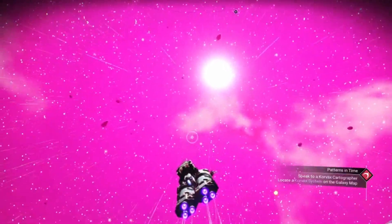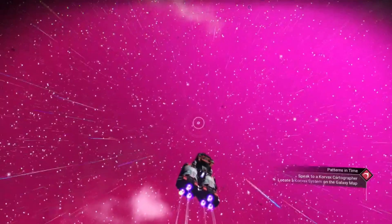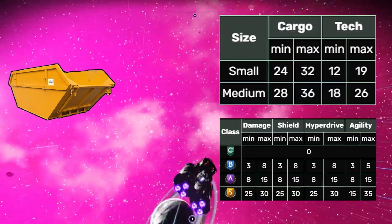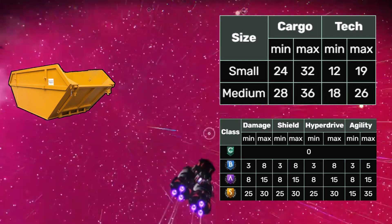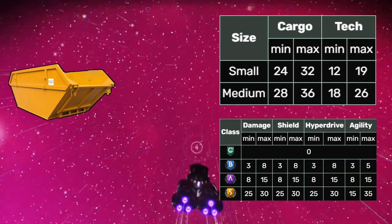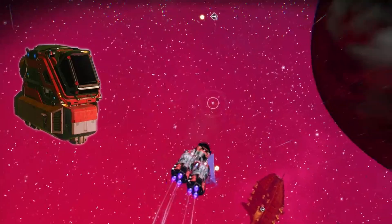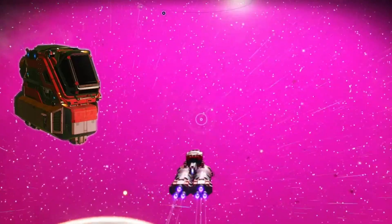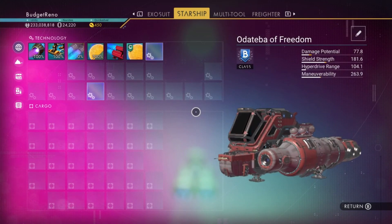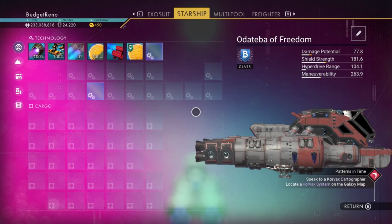Let's just get this one out of the way first — the shuttle. Ships of this type have balanced stats with no significant class bonus compared to the other types. These ships look realistically like a skip. They're horrendous. Shuttles do not have a large inventory but they're great starters apparently due to their cheap cost and increased low tier inventory space.